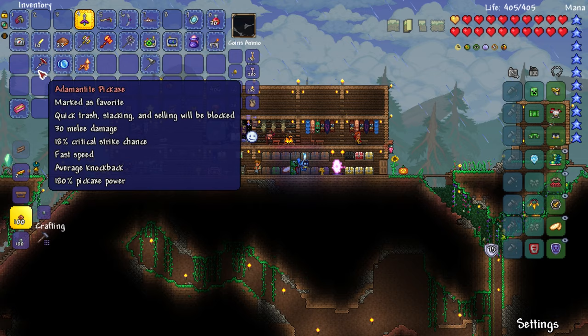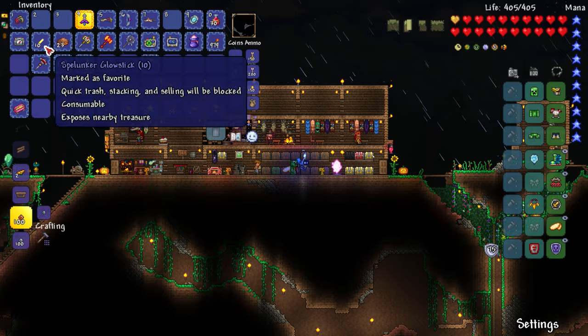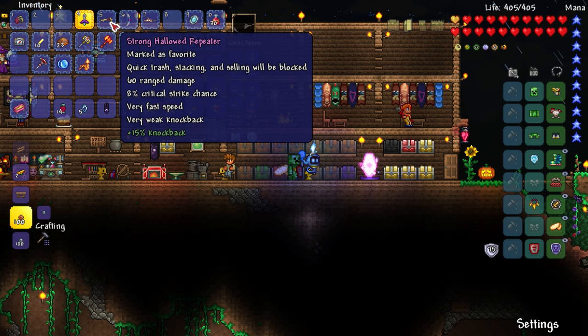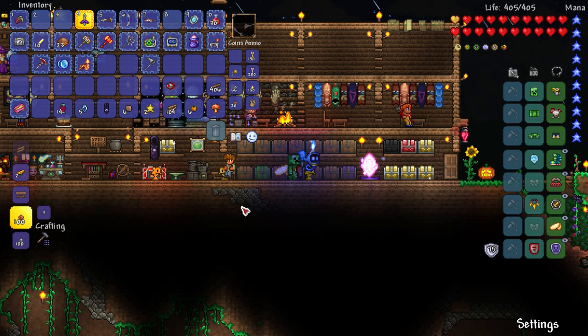Maybe I'll use the Fetid Gnashers - by the way, I got comments saying you could just call them tiger claws because apparently this is like an Indian thing and there is a reference to tiger claws. I read that a little while ago and it's in my notes somewhere. I don't know where, but I guess I'll just call them tiger claws from now on. Then we have the magic mirror, and a healing potion.